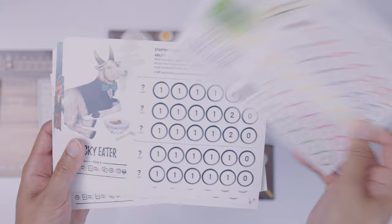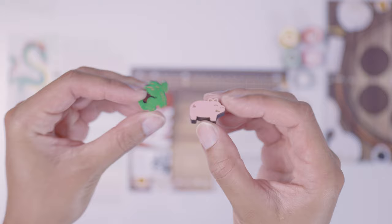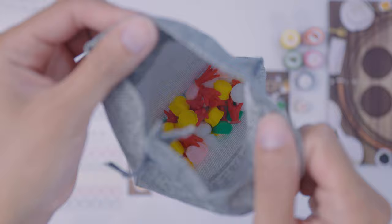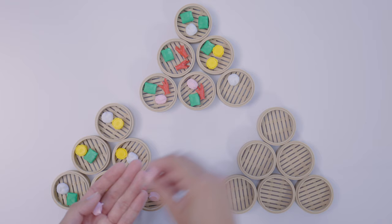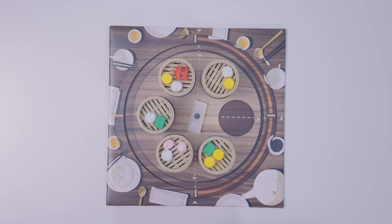Each player gets two random animal boards and picks one to play with. Give each person their corresponding animal score marker and place them in the VIP guests zone on the scoreboard. The first player gets the first player marker, which is the chili oil token. Place all the dim sum pieces in the bag and divide the 18 steamers into three groups of six. Draw two random dim sum from the bag and put them in each of the first six steamers, three dim sum in the next six, and four in the last six steamers. Mix up all the steamers and randomly stack three in each of the six slots on the turntable.